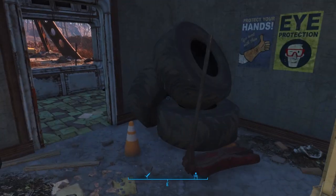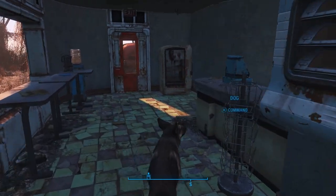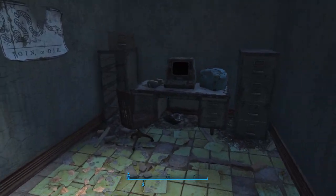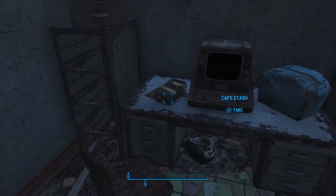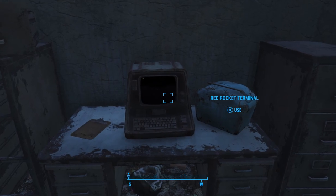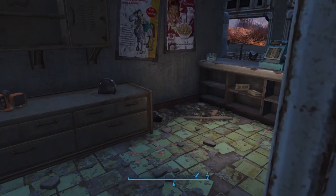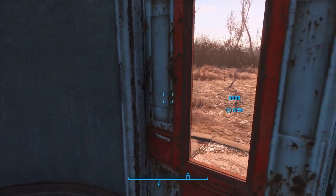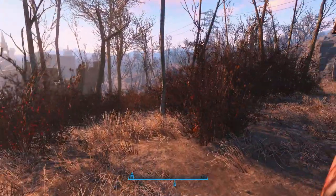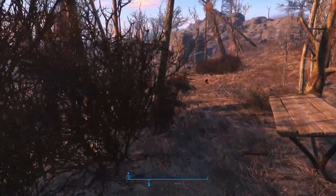You can turn this into a settlement if you click on the workshop bench over here. And if you want, you can loot all this stuff in here as well. We're just coming in here for the cap stash. There's a terminal for everybody to read if they want to. Let's go out this door and come around and go into this mole rat den right down here.